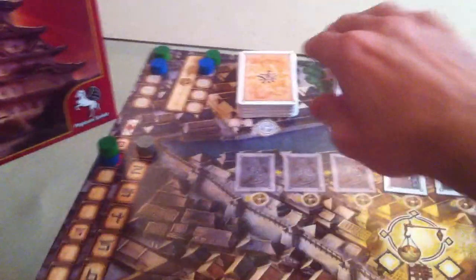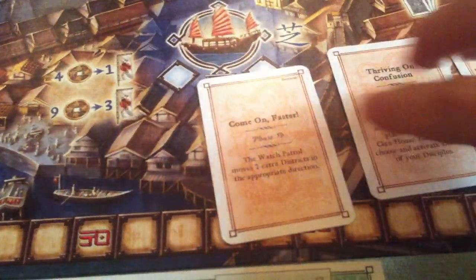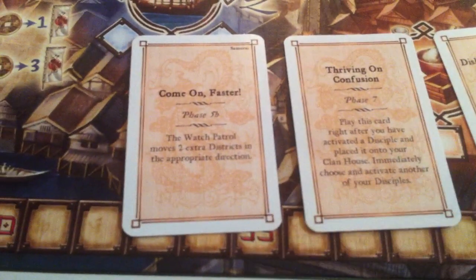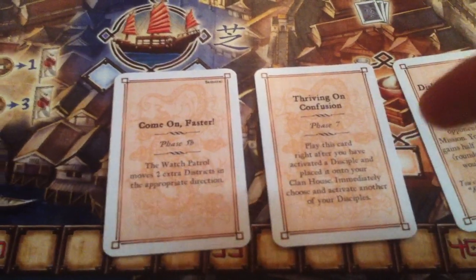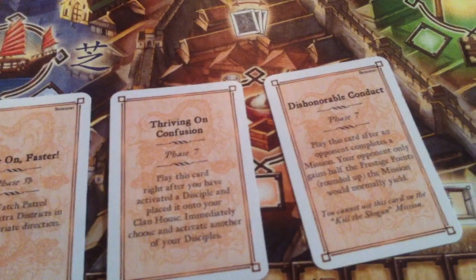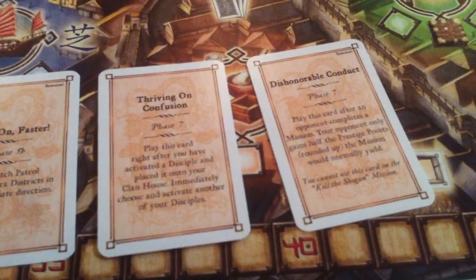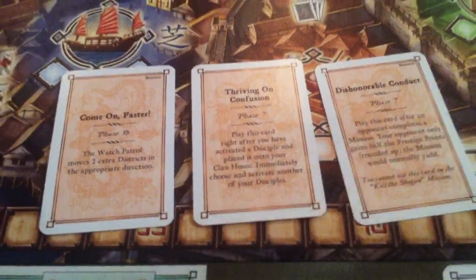With that in mind, I draw three action cards and keep one. The three options are: Thriving on Confusion, which lets me manipulate the patrol; Come On Faster, which lets me activate another disciple immediately after the first — so I could do two workers back to back and jump ahead of opponents; and Dishonorable Conduct, which cuts an opponent's prestige points in half after they complete a mission. About 20% of that action card deck is cards about hurting opponents — taking their cards, cutting their points in half.